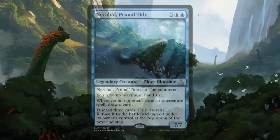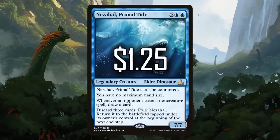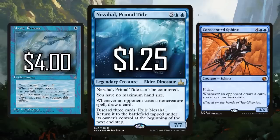Let's get to the top four. Number four is Nezahal, Primal Tide. This Elder Dinosaur is huge, can't be countered, no maximum hand size. You can dodge board wipes, smash your opponents, take over Jurassic World, all sorts of stuff. But most importantly, whenever an opponent casts a non-creature spell, draw a card. That is a powerful effect, and you need card draw on these big creatures because you invest so much getting them onto the battlefield. It has me thinking of Consecrated Sphinx, but way, way worse — it's not a good comparison. Some people compare it to Mystic Remora, but Nezahal is its own really unique creature. Coming in at $1.25, it's a solid pickup compared to some of your other much more expensive options.